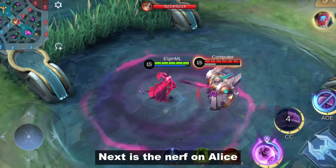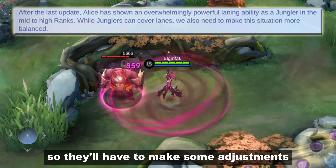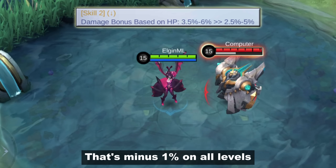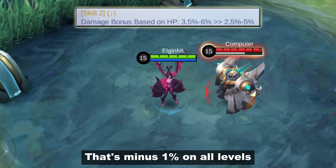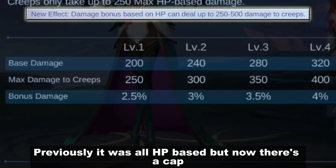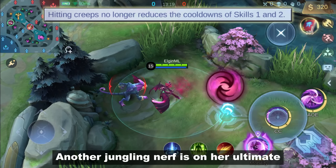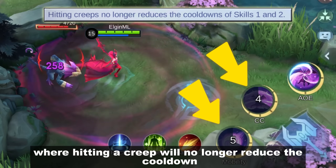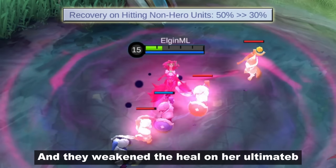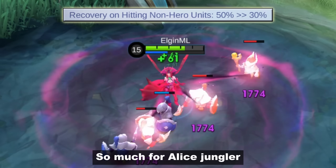Next is the nerf on Alice. The developers said she's too good as a jungler in mid to high ranks, so they'll make some adjustments. Skill 2 will now have weaker HP-based damage — that's minus 1% on all levels — and they've placed a limit on the skill's damage against jungle creeps, so now there's a cap. Another jungling nerf is on her ultimate, where hitting a creep will no longer reduce the cooldown of her first and second skill. They also weakened the heal on her ultimate when hitting a non-hero unit. So much for Alice jungler.